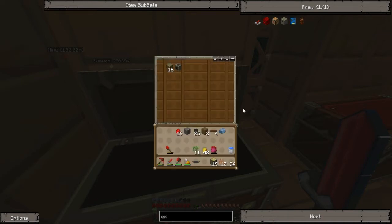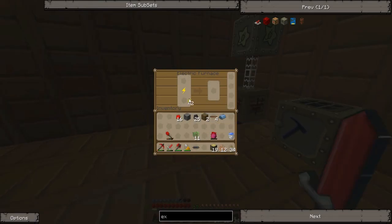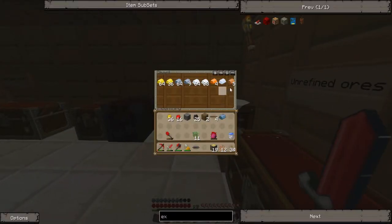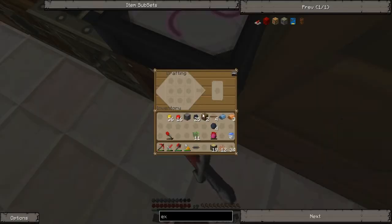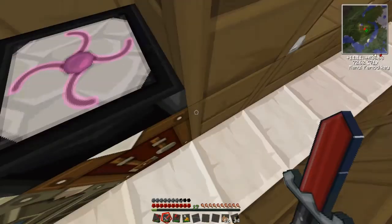I still need to make my other electronic circuit, so I need more copper cable — I need six copper cable. One, two, three, four, six. How much copper do I have left? I might actually have to transmute some — no, I got enough. I'll just make my tree taps right now. I'll turn all this rubber wood into wooden planks. There are my four tree taps.